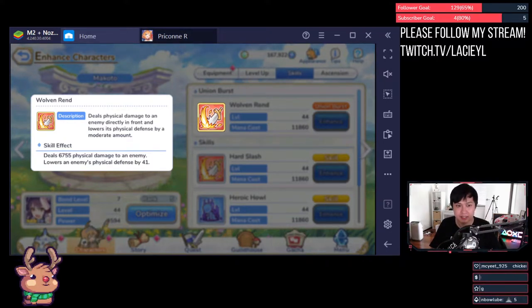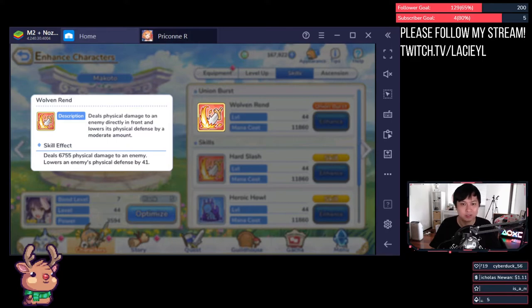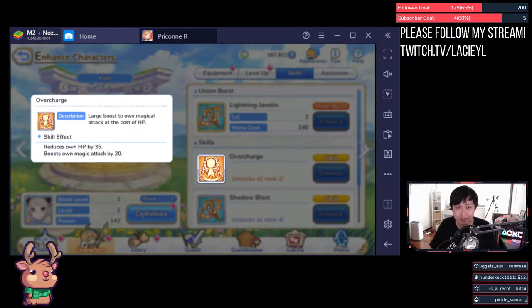Physical attacks can miss — there is an accuracy versus evasion mechanic, as well as blind afflictions — but magical attacks cannot. The exceptions for physical attacks missing are skills that have guaranteed hits, such as Christina's Yubi, where the attack is guaranteed to hit and also guaranteed to crit — it's pretty busted. There are also damage over time attacks, such as poisons and burns, that do not factor in defense and can therefore be treated as true damage. One last interesting point: your self-damage is also based on your offensive stats. So for example, if your Yori decides to smack herself to get the buff on her skill 1, it might actually hurt a lot, and you may need heals to back it up.